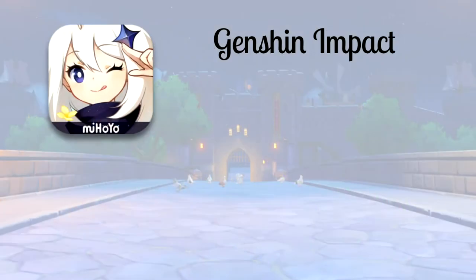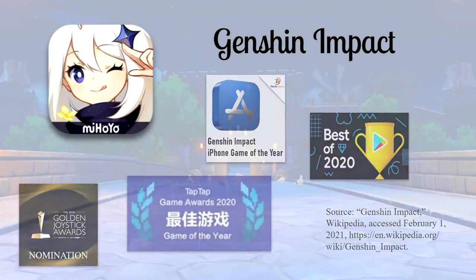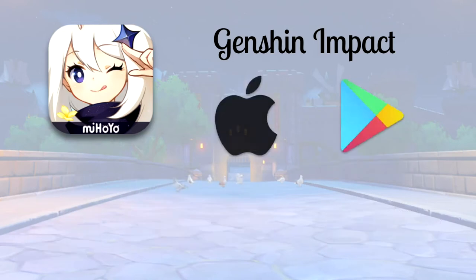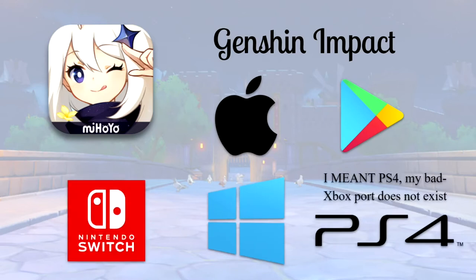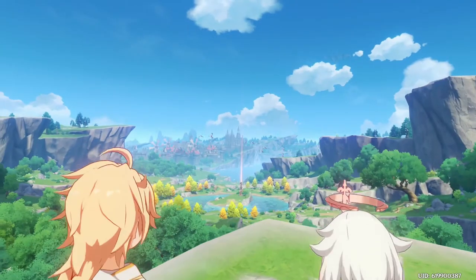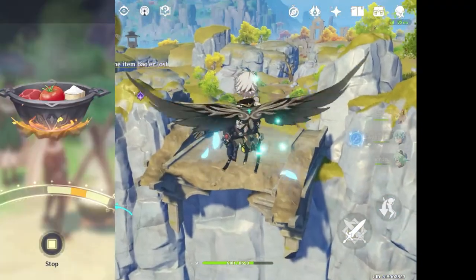Genshin Impact is a game that does exactly that. If you haven't heard of it by now, for once I'm not the one living under a rock. It's a work-in-progress game developed by miHoYo and available for free on mobile, PC, and Xbox devices. It's planned to be released on the Nintendo Switch as well, and the graphics are stunning. The game has huge Breath of the Wild vibes, and it borrows many mechanics such as gliding, cooking, and stamina.